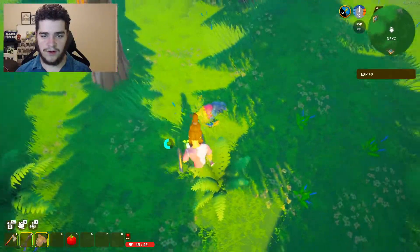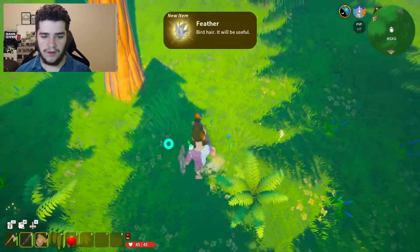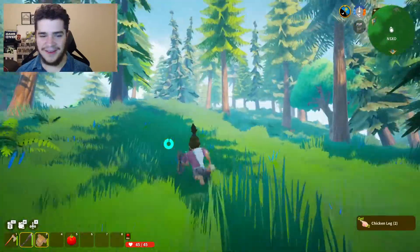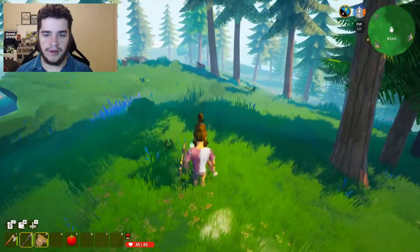I took down a chicken. Oh, feathers — need those. What is this? Chicken legs! I love the detail on the chicken legs. Let's go back to our home — our new location. We got some good clothes on our back now.